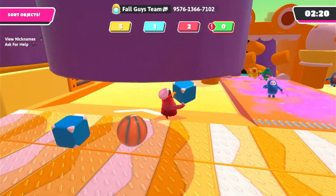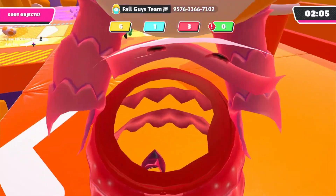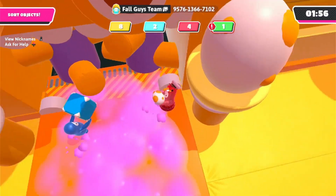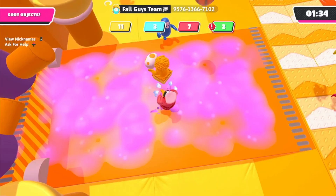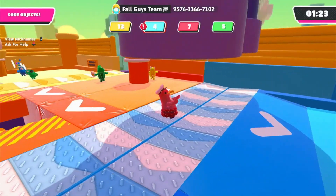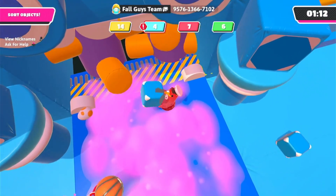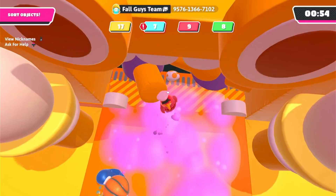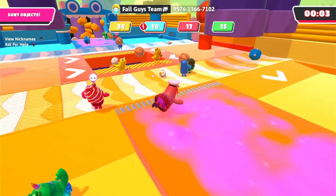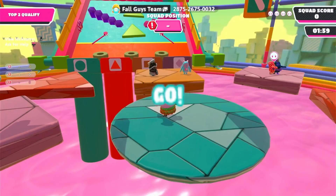I've got a brick — I wonder if different things are worth different points. Get the block in — nice! I got an egg, I'll put it in here. The basketball is definitely the easiest. In it goes — nice! I think I've got the hang of this level now.